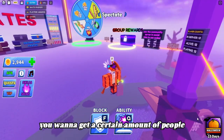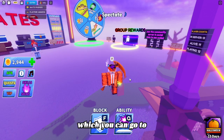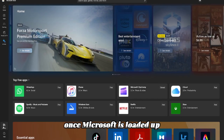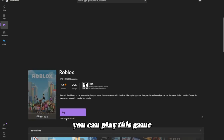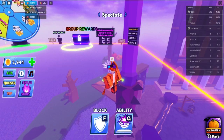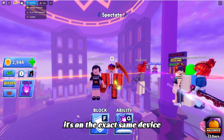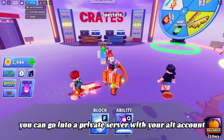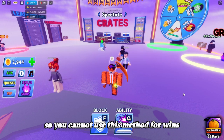For eliminations, winning, and using abilities, the easiest method is private servers. You can use an alt account — go to the Microsoft Store, search Roblox, and it's completely free. The best part is it won't log you off your main account, so you can play two accounts on one device simultaneously. Go into a private server with your alt account and keep eliminating it to get kills. Note that kills count on private servers but wins do not, so you cannot use this method for wins.